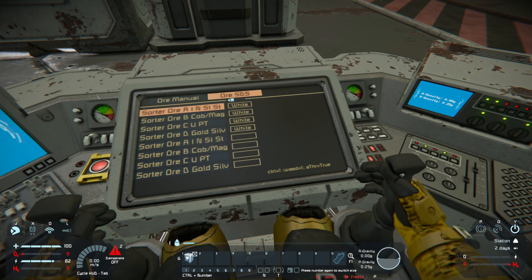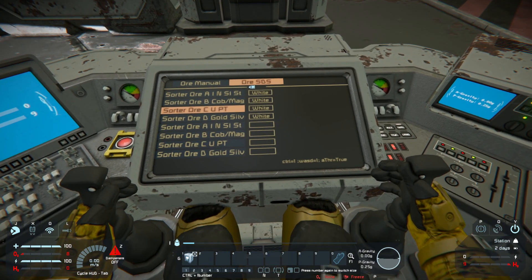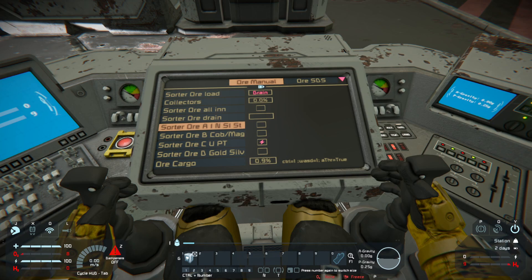I already have my manual sorting system shown which I already explained. And here I can set the sorters and switch the whitelist or blacklist from one sorter. Sorter number C is only on one.